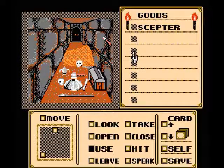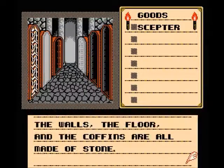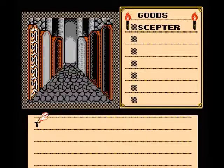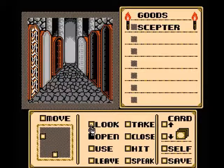Can we use the scepter on this? Nothing happened. Let's go ahead and open this one — the coffin is open, and it unleashes some kind of demon. As you open the tomb, a banshee flies out in the midst of an ear-shattering scream.